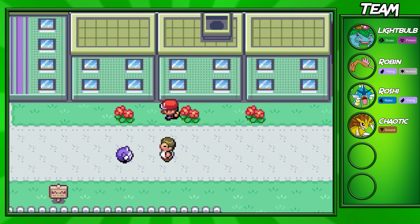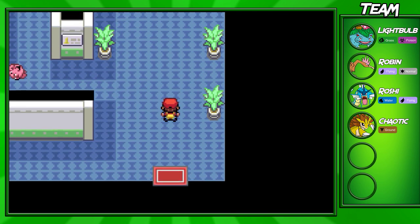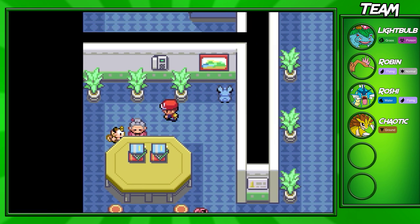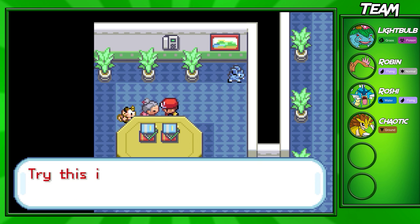Now, once you go through the Pokemon Center, come to the left side of the Pokemon Center and go into this giant building over here. This is very crucial to actually go into this building — I do recommend coming into this one first, and coming over to the left side in this building and talking to this old lady.